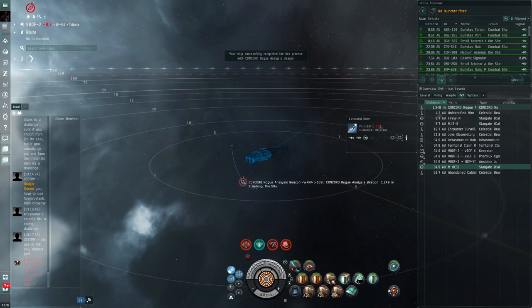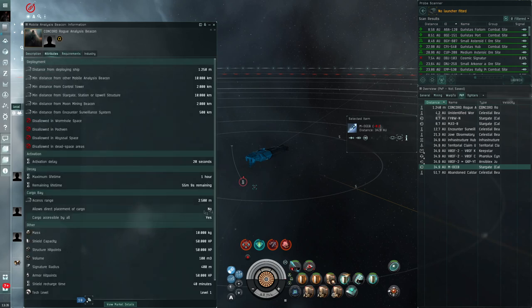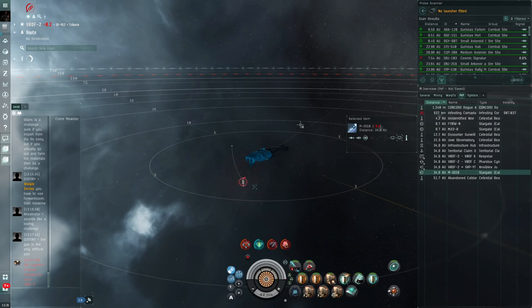Now that it's launched, it is now scanning. It has a one hour lifetime. We've already used four minutes of that lifetime during the linking process, and it will be scanning for 10 minutes. It is now our job to kill any hostiles entering the grid so that it can continue to scan. If we are not able to kill all the hostiles within the one hour period — with at least 10 minutes without hostiles on grid — it will self-destruct and you will not get any loot. So the faster we can clear the sites, the better.